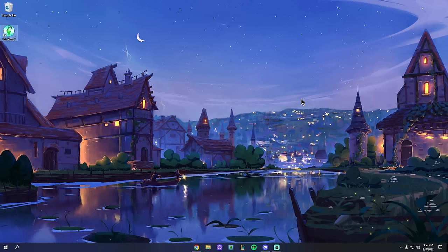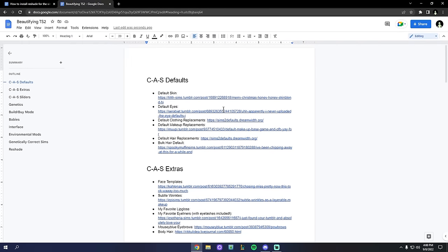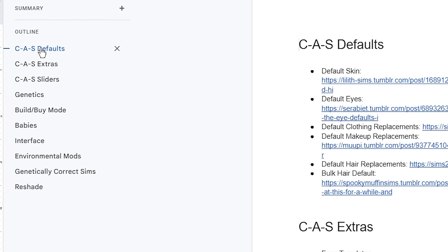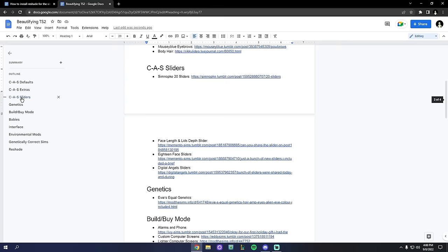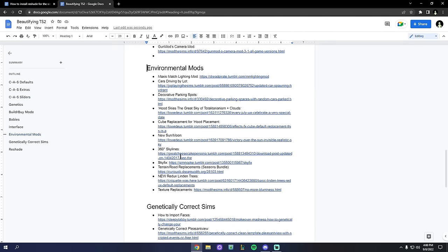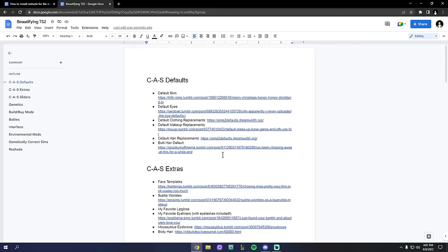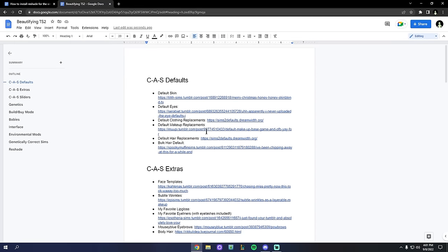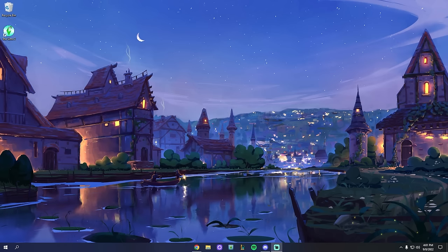Every single link I mention in this video will be put in a Google Doc pinned in the comments below. I've also added a cool outline feature so if you're uninterested in, say, CAS sliders but want the environmental mods section, you can jump right there and see all the links. It's a really nice way to organize things.